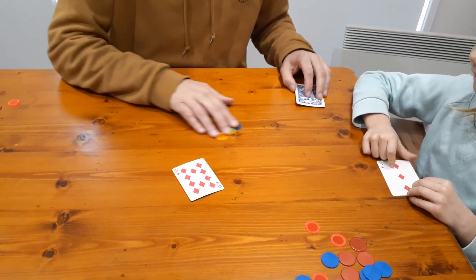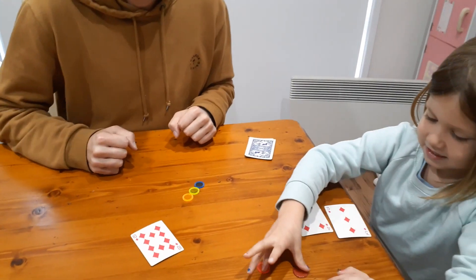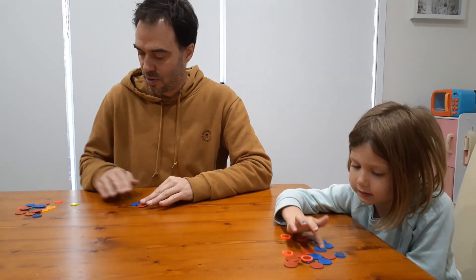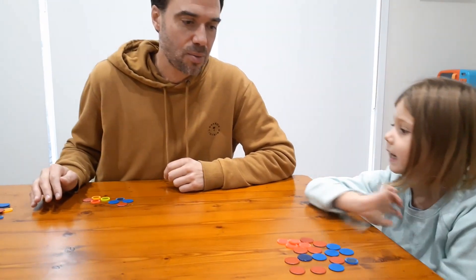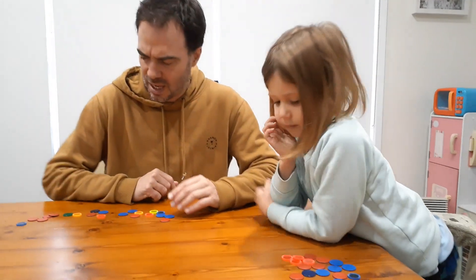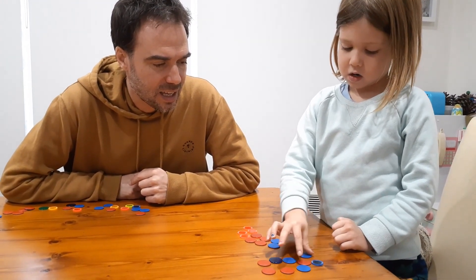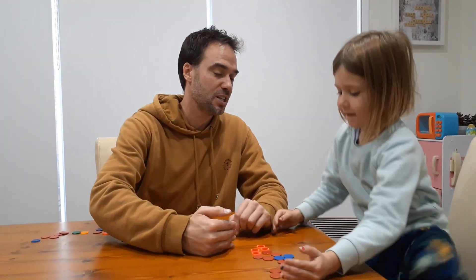I'm going to go three tokens on my turn. Now Nash, let's count up our tokens and see who's the winner. One, two, three... up to twenty for one player, and then counting the other: two, four, six... up to twenty-one. Check yours again.